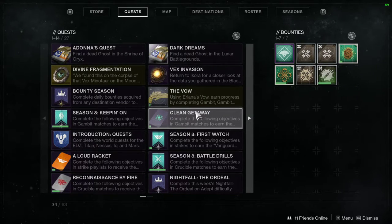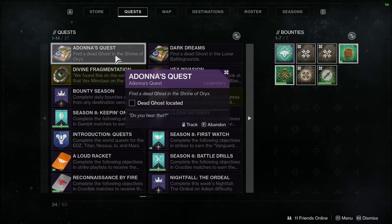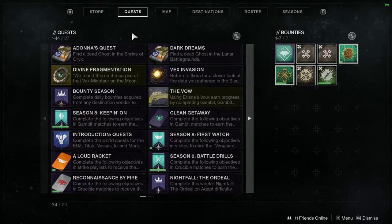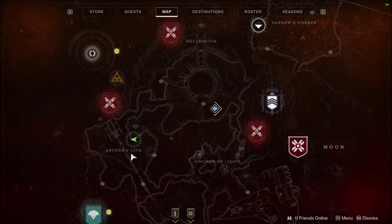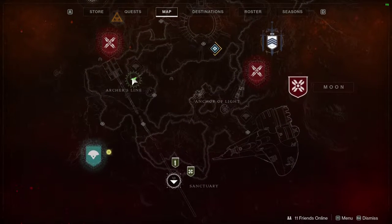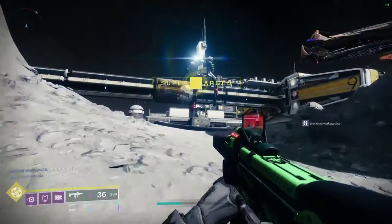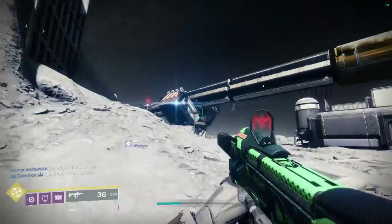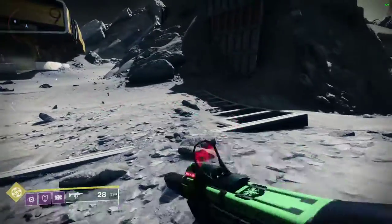Hey, what's going on guys? Today I'm going to be showing you where you can complete this quest — find the dead ghost in the Shrine of Oryx. First thing you're going to want to come over to Archer's Line. From Sanctuary, just go to the left and we're going to be going down into here. That's Archer's Line, so you'll be coming from that way from Sanctuary, just come down here.